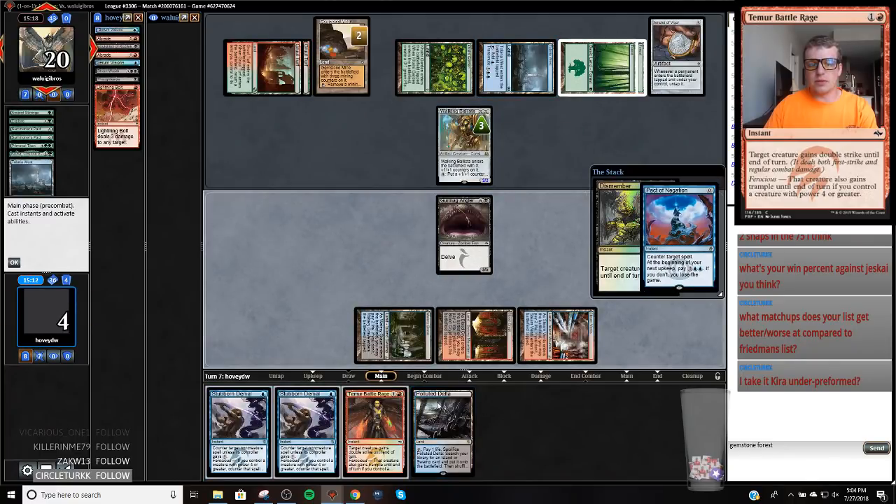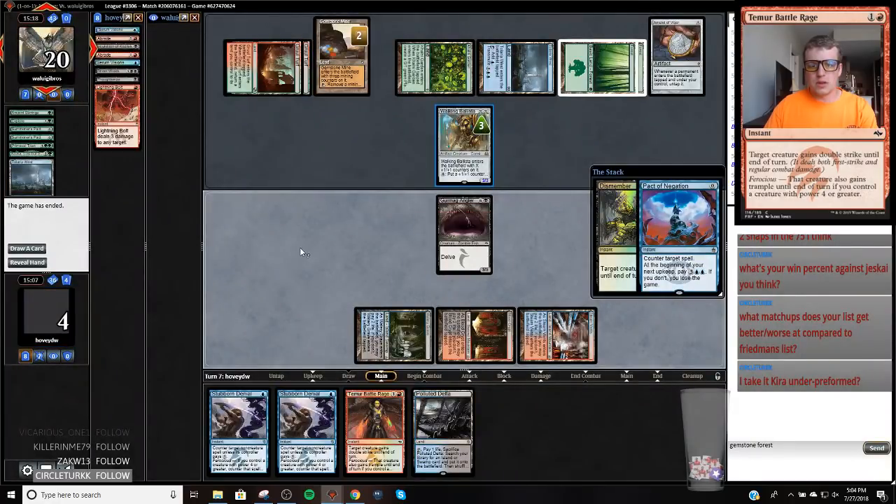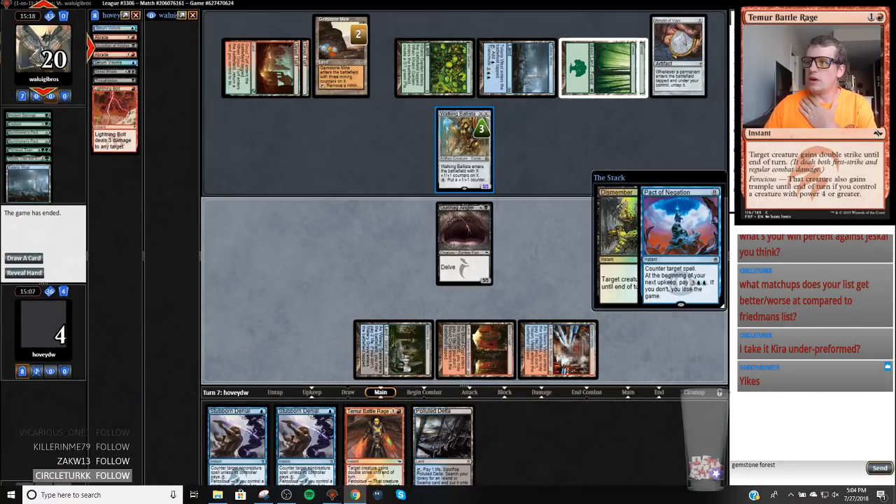We can't stub that because even if we stub it, we go down to 3, and then we just die to the Ballista. That was a good one from our opponent. Yikes, for sure — that one was a kick right in the shorts.